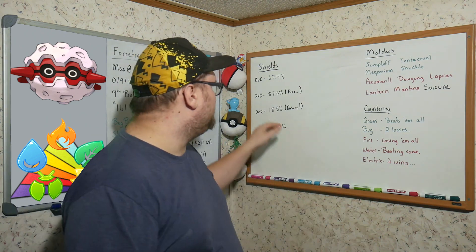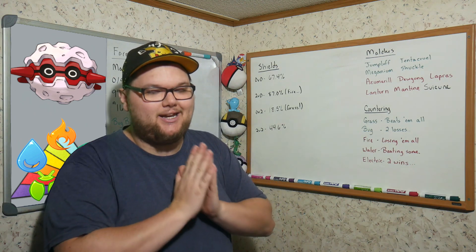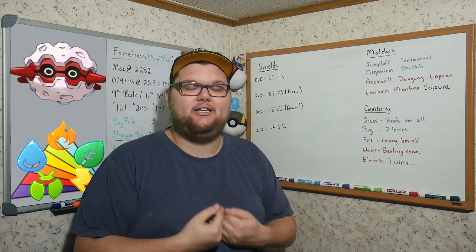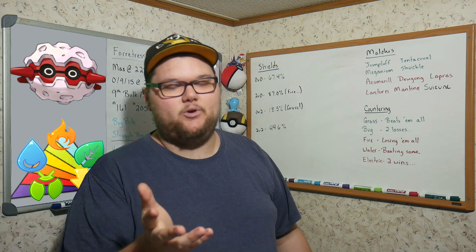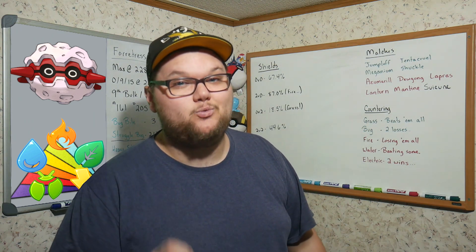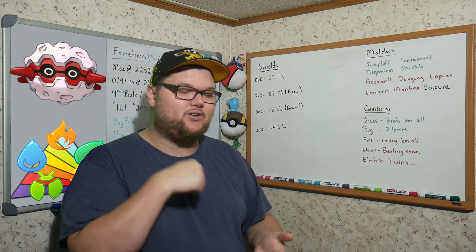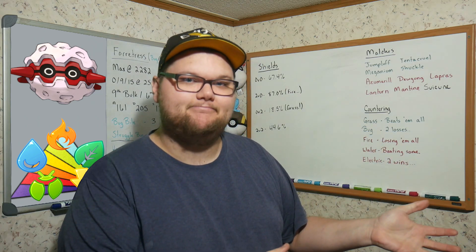In the two-versus-zero scenario — I have two shields, opponent has none — we win 87% of matchups. But I'm more interested in what we lose to: if my opponent has no shields and can still beat me, I want to know which Pokémon those are. And it's no surprise — Forretress has a hard time against Fire types because of that quad weakness. Fire type fast moves can just melt us regardless of charge moves.